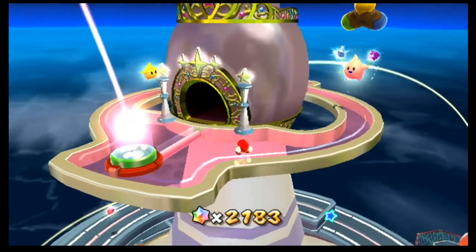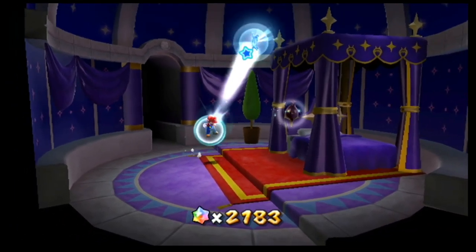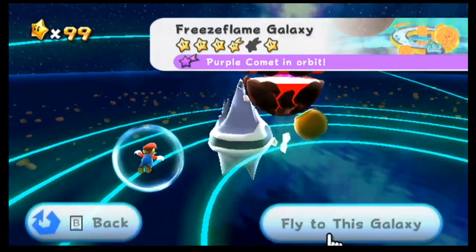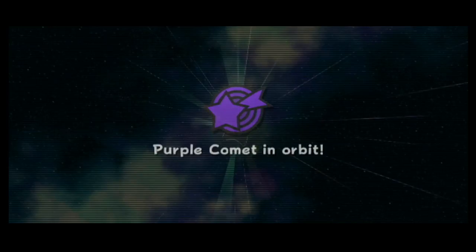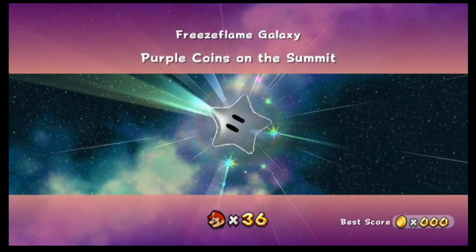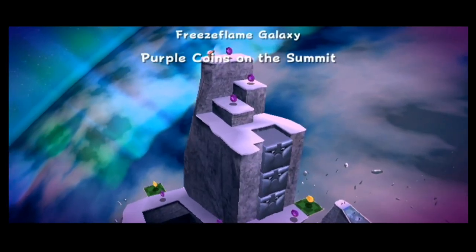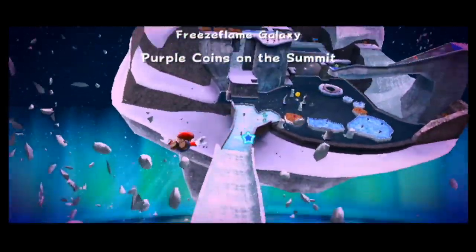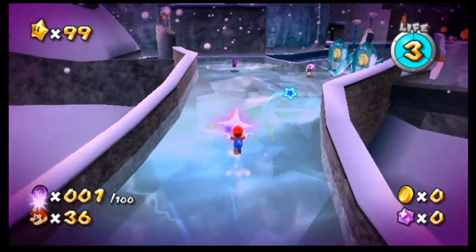It's going to be in the bedroom again, which is this way. Gusty Garden or Freeze Flare? Please — no. They're both hard, but this one — this is the third out of four of the stupidly long purple coin missions. The first two being Honey Hive Galaxy and the Beach Bar. This one really takes the icing on the cake. This is one of the biggest planets in the game, and now there's a purple coin mission.